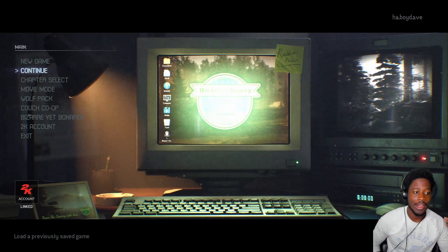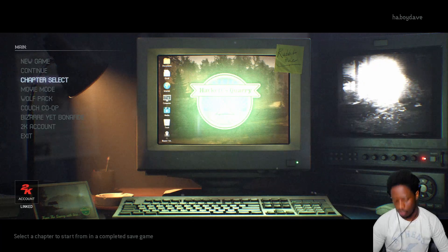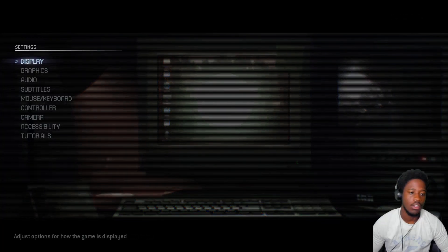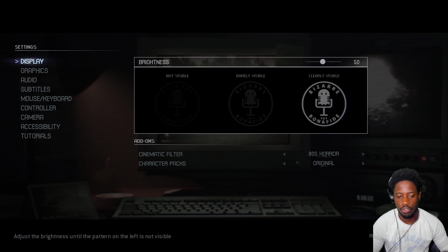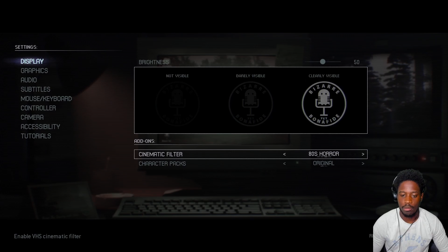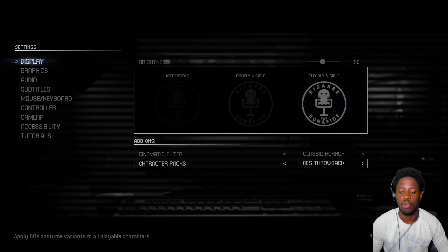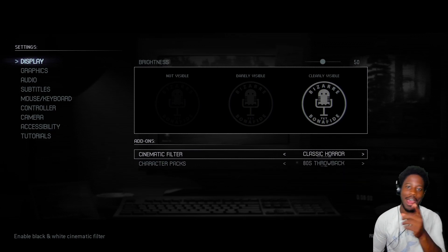We finally got them after pretty much a month of the game being released. What you're going to do — I'm on PC but I have my Xbox controller — you're going to go to Settings, and then you're going to go to Display. If you guys don't remember, Display is how you also chose your cinematic filters. We had it on the 80s filter, and there's options: Indie Horror, which is actually pretty decent, 80s Horror which is my favorite, and Classic. It's the same thing for the character packs — you're going to go down and switch on the 80s throwback character outfits. Now you guys are all set, give it an 80s vibe, check out the streams, we will be doing another walkthrough.